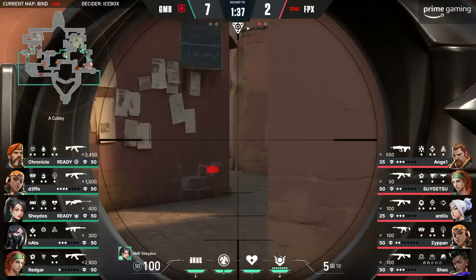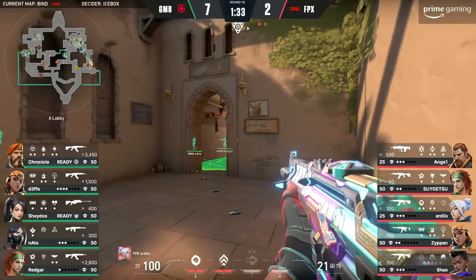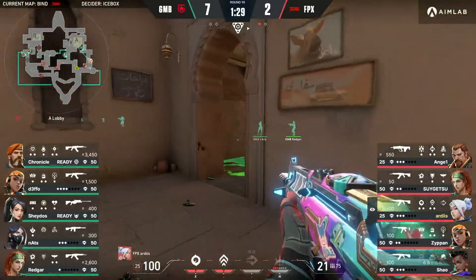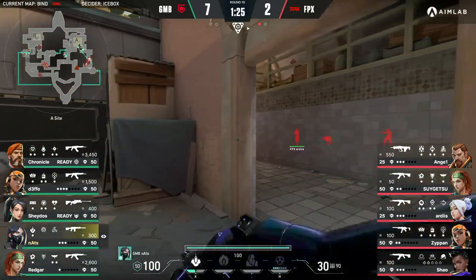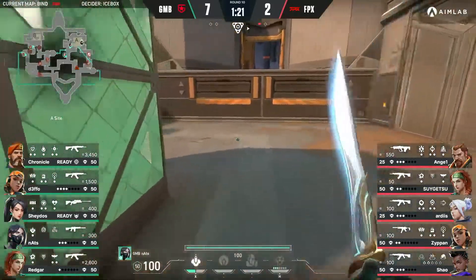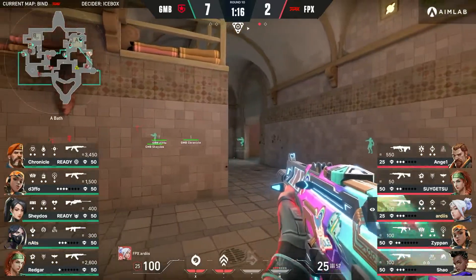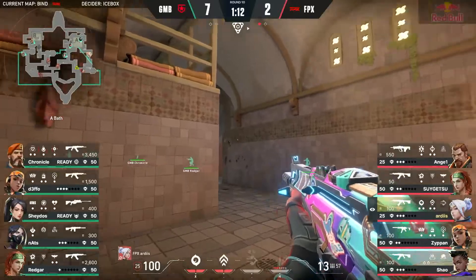Lose the round because of Chronicle — just Chronicle things. The Chronicle round. You had that plant with all those ults invested — FPX are throwing everything they've got at this, and they are being absolutely backhanded by the depth of Gambit. These guys are unbelievable. This is why they're a world-class team — this is when you put the respect on their name that they deserve. They have the depth in every aspect of their gameplay, be it individual or as the collective. They are the full package, and it's terrifying to watch.